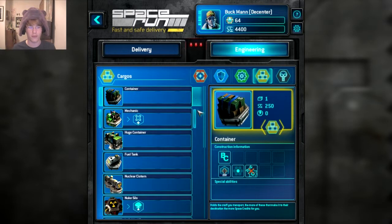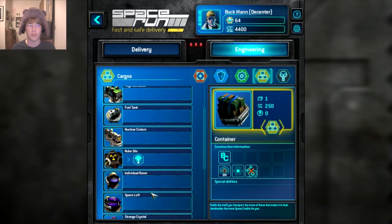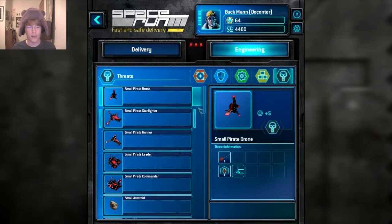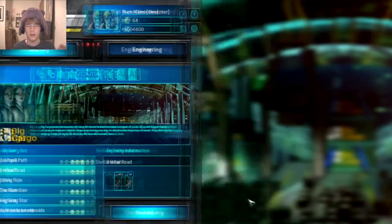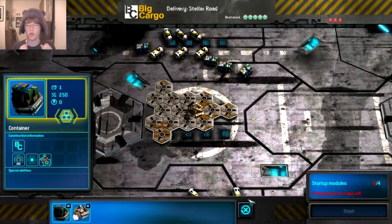There's also information on the type of cargo you'll carry — some explode, some hurt you, some sap power. Enemy counts go from small to large. When you're actually in the mission, certain things just don't work, like missiles can't fire at smaller enemies — you need your lasers to do that.